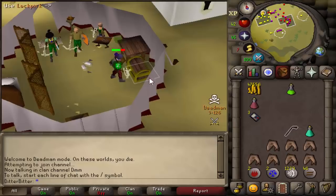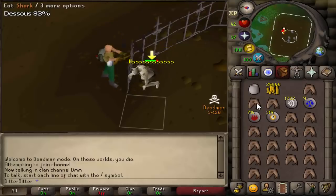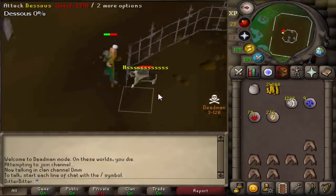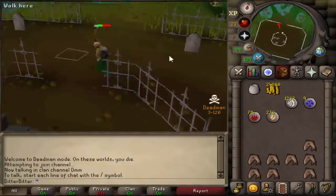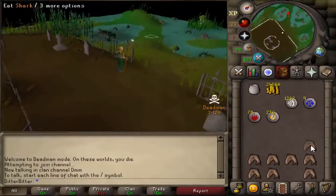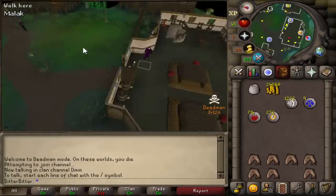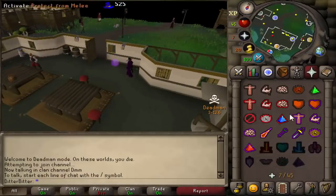Here we go - fighting Dessous. This guy always messes me up but apparently you don't even need to pray, so we're just using Mystic Might and seeing how it goes. He hit me but we got it! Now I have to go back to get the blood diamond - I don't really want to go with this much food but I also don't want to trek all the way back to Varrock. Let's risk it. Got the blood diamond - first diamond down, let's get out of Canifis.